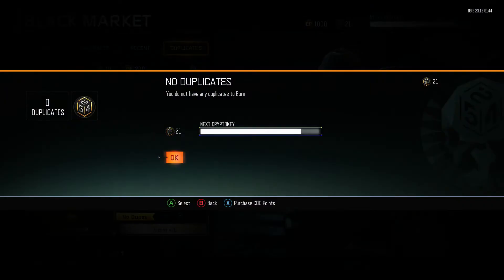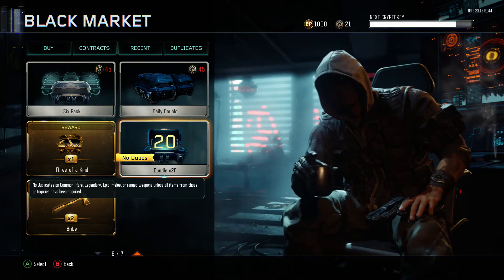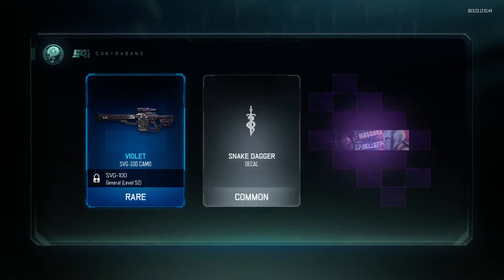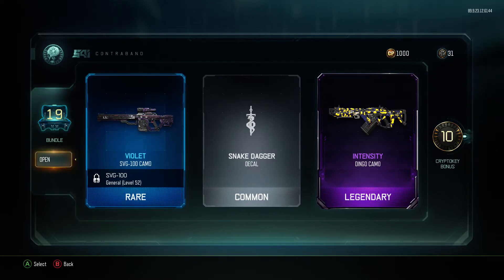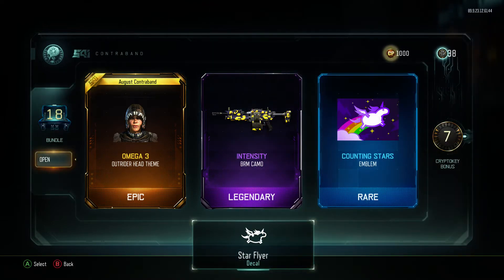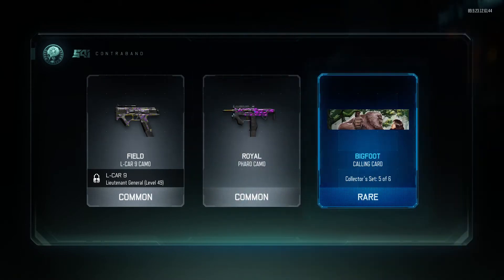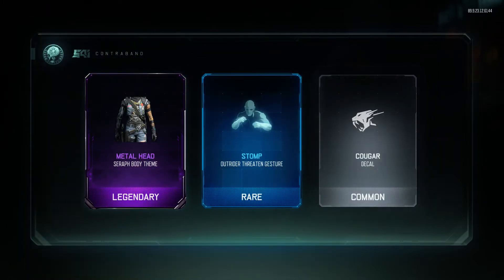As you can see I have no duplicates up here, so we're going to open up these 20 first before we open up the three-of-a-kind. I do have two melee weapon bribes, but the thing is I already have all of the melee weapons so I'm just kind of saving them.